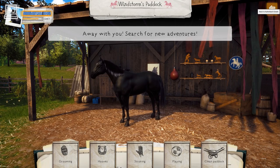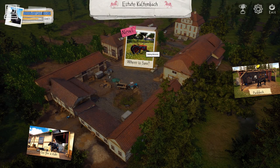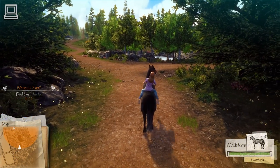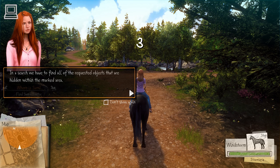Away with you! Search for new adventures! I've marked Sam's favorite spot for you. You should be able to find him there. I hope. In a search, we have to find all of the requested objects that are hidden within the marked area.